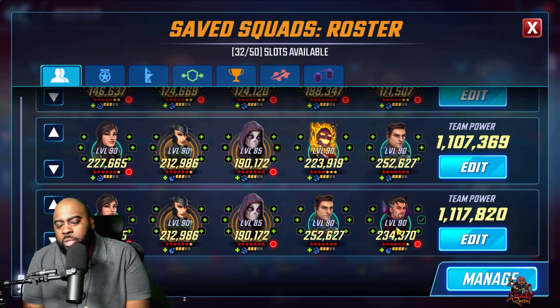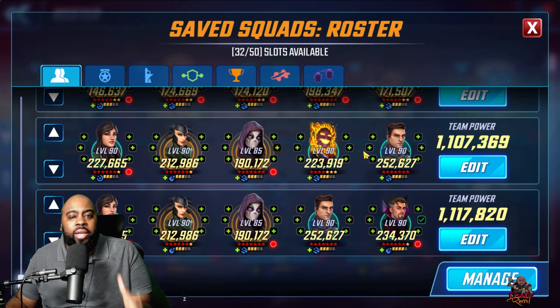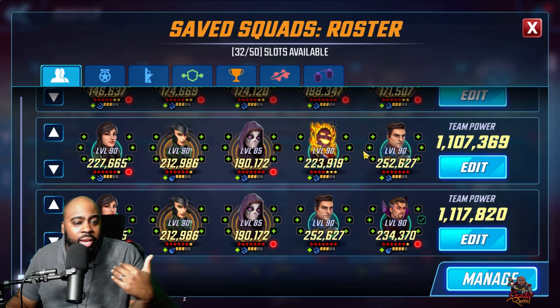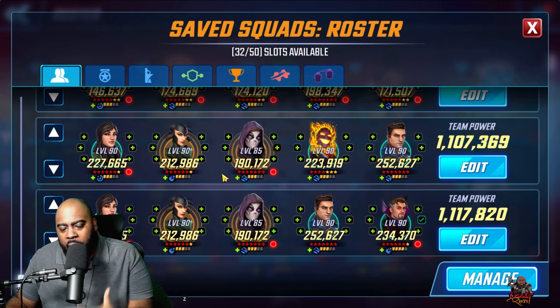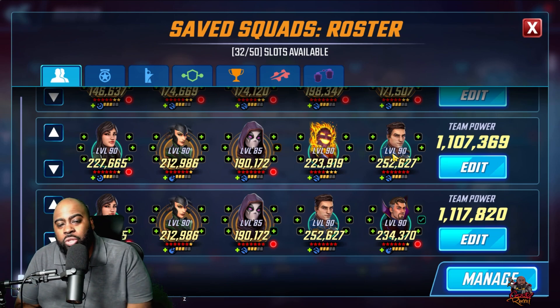What I personally did in the first Cosmic Mystic section — which may not be as exciting — was use Thanos and Silver Surfer, since Hela wasn't built at the time. Thanos constantly provides ability energy to Ikaris, allowing Ikaris to get his ultimate charged faster. That strategy did work and is something you could try if you go that direction.